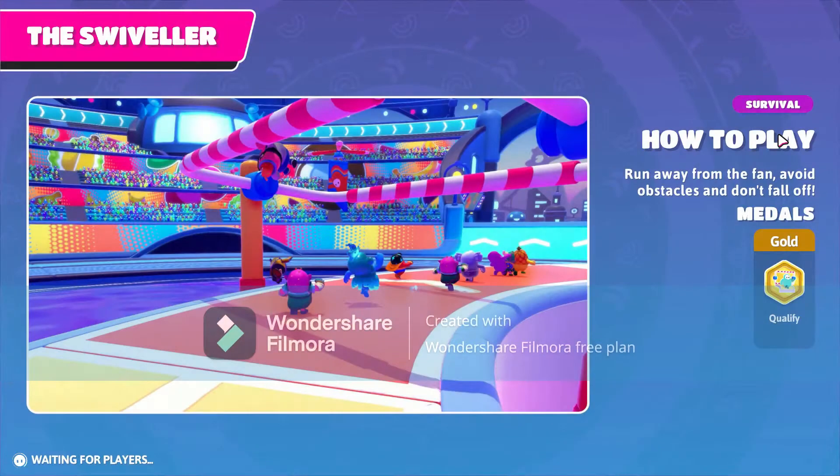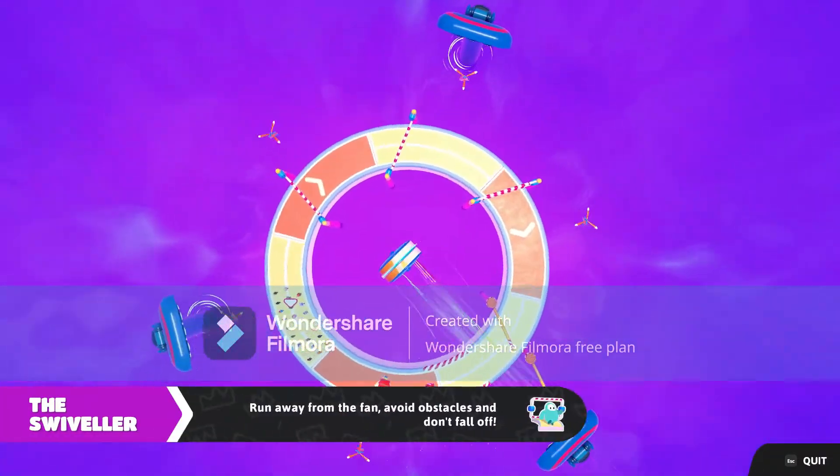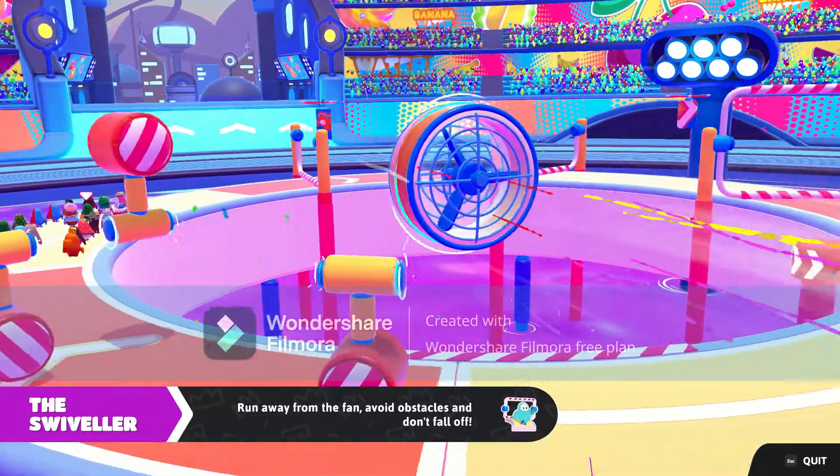Moving on to the hex round, we have The Swiveller. This one's pretty simple without diving. In the center there will be a fan spinning around in the direction you will be walking. On the sides there will be bars trying to knock you off or delay you so the fan can push you off. It's a pretty simple survival game. Let's see, we got this.